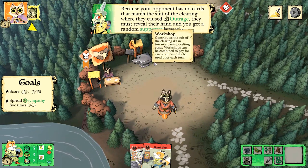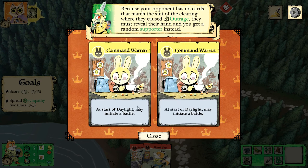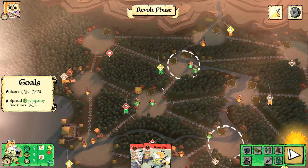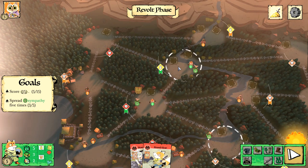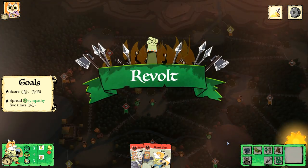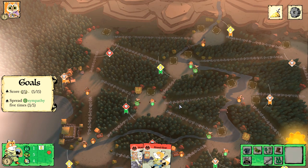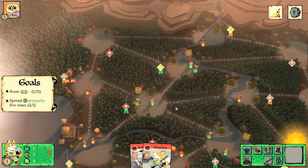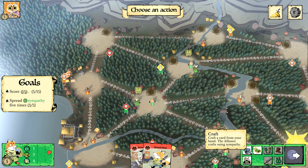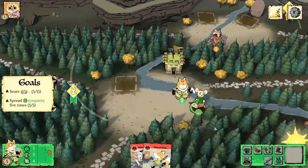The Marquis de Cat is really doing a number on me. Because your opponent has no cards that match the suit of the clearing where they cause outrage, they must reveal their hand and you get a random supporter instead. You've got to get three cards together in a particular clearing as sympathizers and then you can build the base. I've got two bases down and I'm doing pretty well — I've got a revolt going on here.